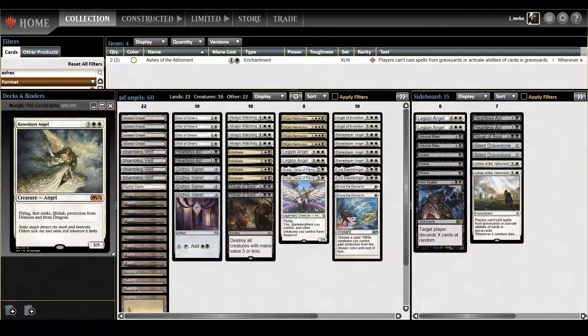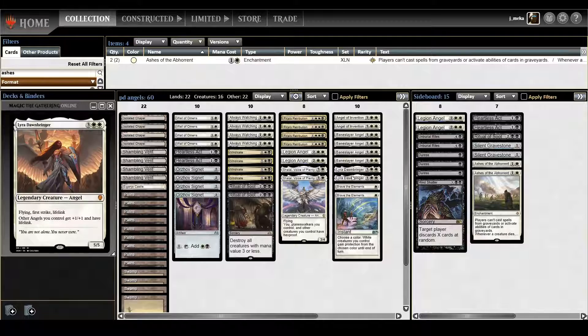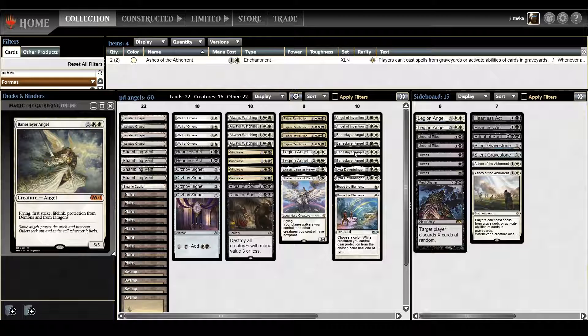What's up guys, it's your boy Jameka here coming at you with another deck tech. This is my first deck for Season 24 — it's Black White Angels. There was a user named Jace Arduin who loved angels and I think actually won a tournament with angels, but their angels were kind of mediocre. I think the best ones were like Angel of Jubilation or Angel Sanctions, which I probably should be playing in this deck.